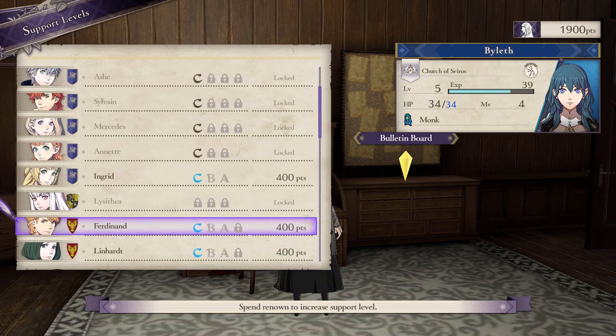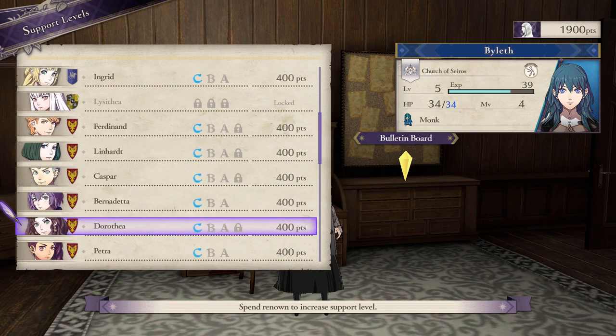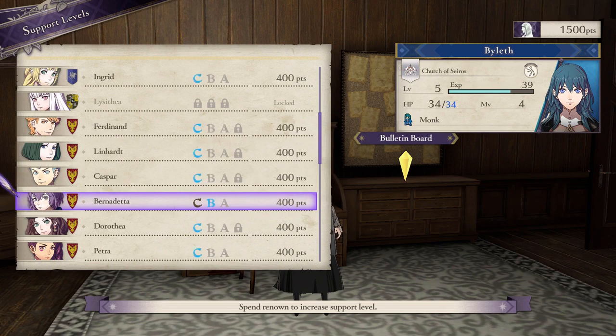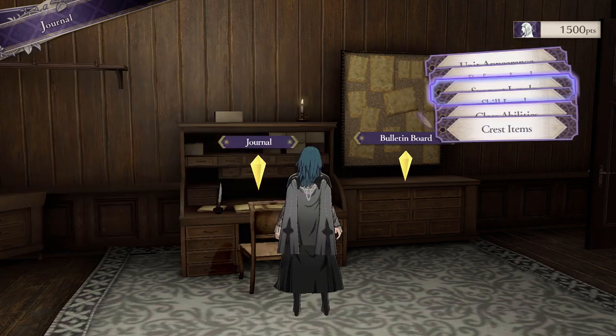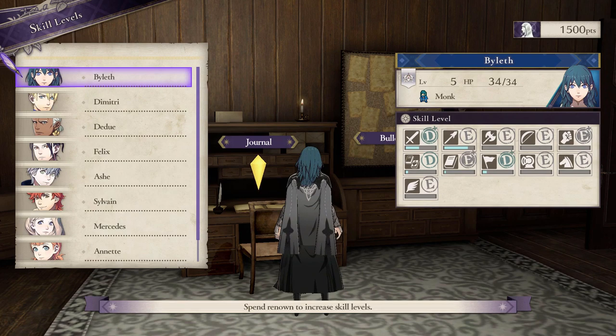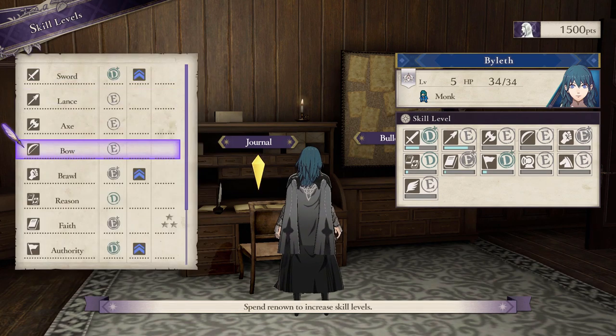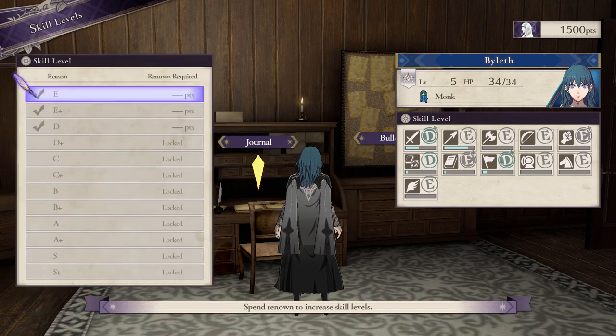Next we have support levels, and you can straight up buy these too if you unlocked them previously. They are much more expensive, with just the C rank costing 400 Renown for one person. The only reason I would buy these is if you really want someone to join you early — you can get their C or B support without having to put in as much work. You can also buy skill levels for students, but again, it's only if you unlocked those levels previously. If you start with a new house, this won't be very useful except for Byleth.